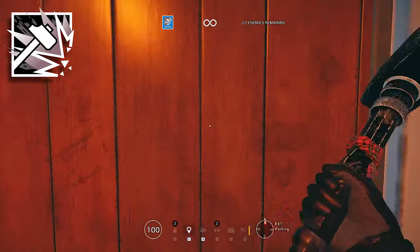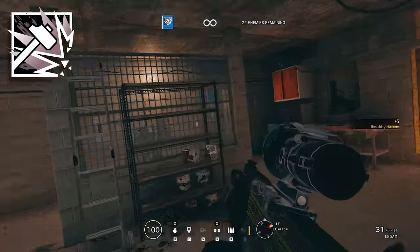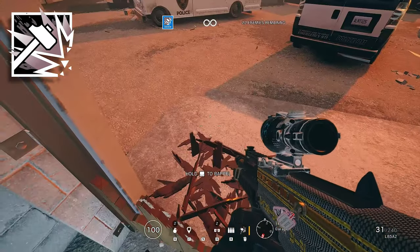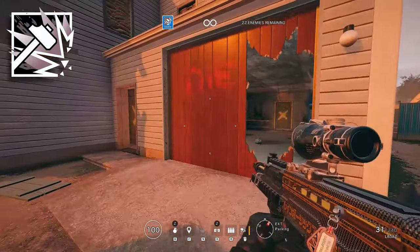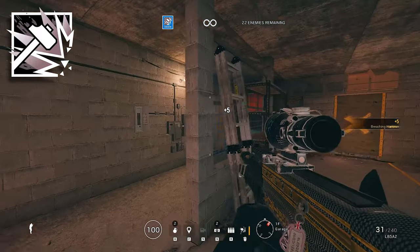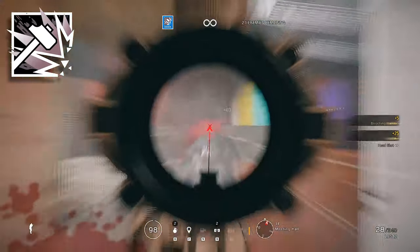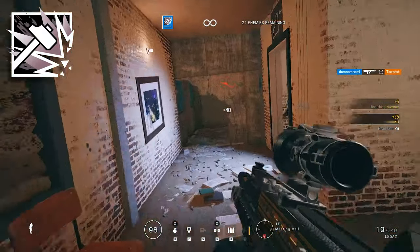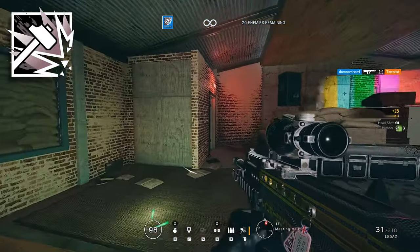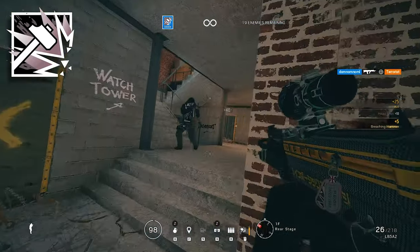The final tip is for Sledge. Vaulting is kind of inconsistent in Siege — there are a lot of different variables: the height of what you're vaulting, how far away you are from it, whether you're crouching or standing, and whether it's a smooth or jagged hole. Sometimes if you knock a hole in a wall and then try to vault it, you can get stuck for a couple of seconds, and in those seconds someone is just going to shoot you. Just crouch when you're making the hole as Sledge. If you swing the hammer whilst crouching, you won't have these vaulting issues and you're not even going to have to stop moving — just push through the debris and into the room.